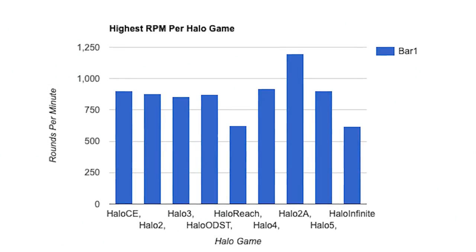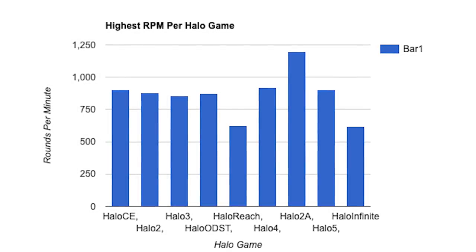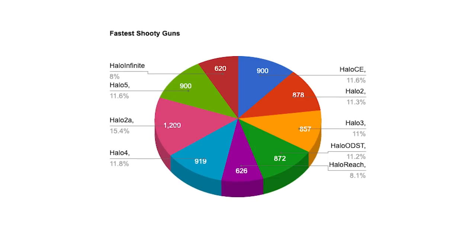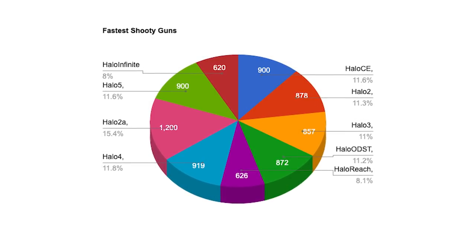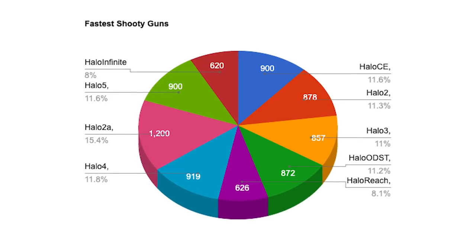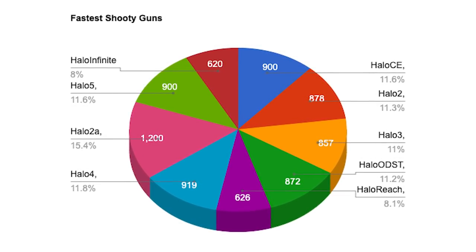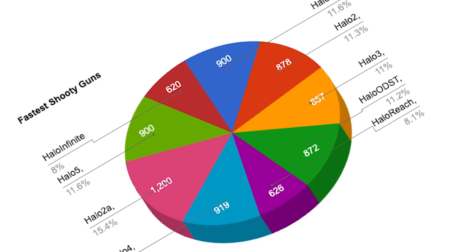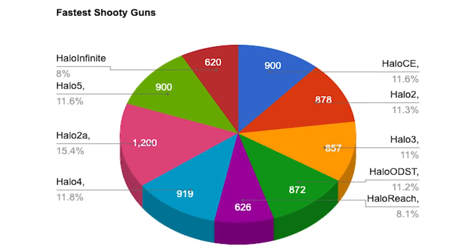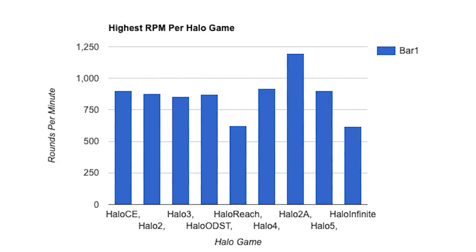We thought this was really interesting and liked putting together these graphs that you can see on your screen showing how these guns compare. We also put it in a pie chart for no particular reason, which is the worst possible way to read it — as if there were a total number of RPM to distribute. But a bar graph is definitely the better way to go here.